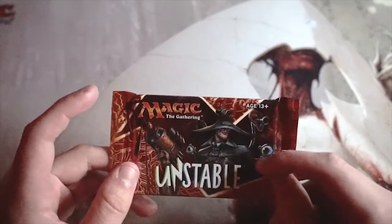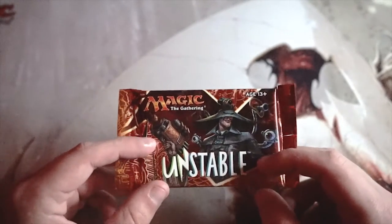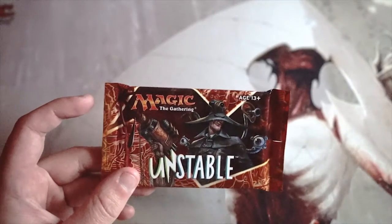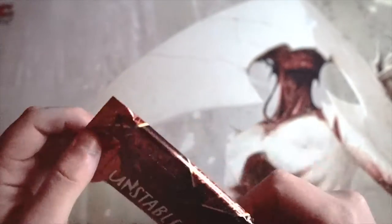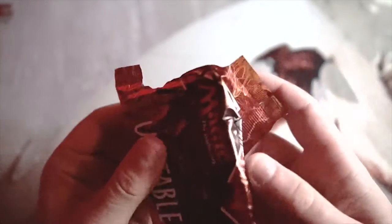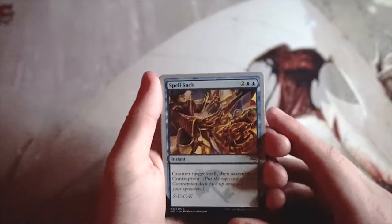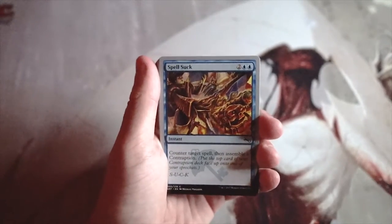We're back with Unstable, which is a really fun pack to open. If you haven't had the chance to play with any of the Unsets, especially Unstable, you definitely should — they're absolutely fantastic. We'll look at this from a pack one pick one perspective and figure out what our first pick would be if we were drafting this.